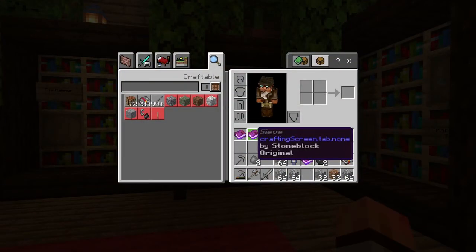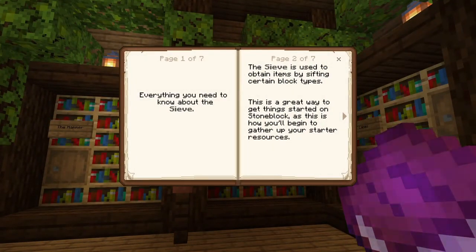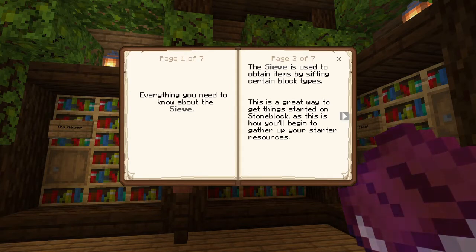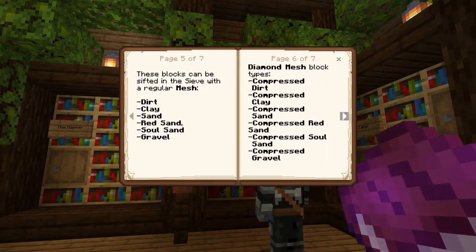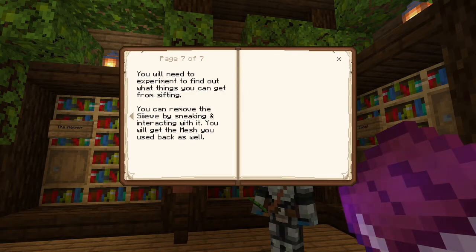How do you get lava? You have to buy it from the Wandering Trader, I guess. So we've got to start off getting all the stuff. I have a tree — how did you get a tree? You punched something.